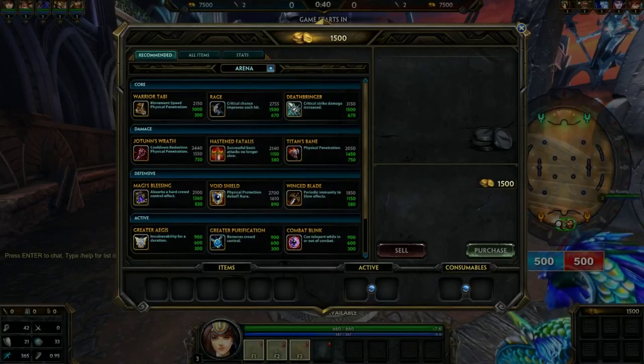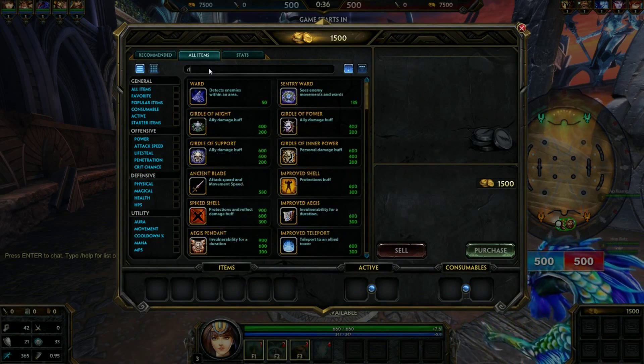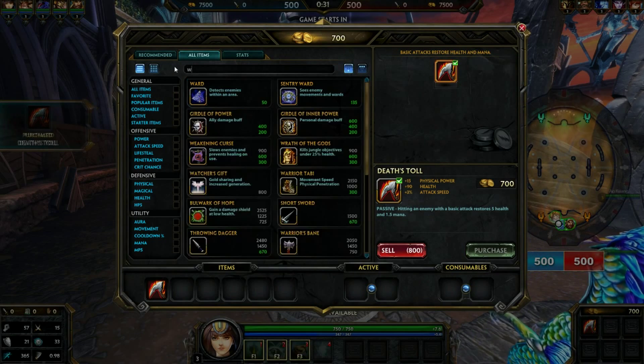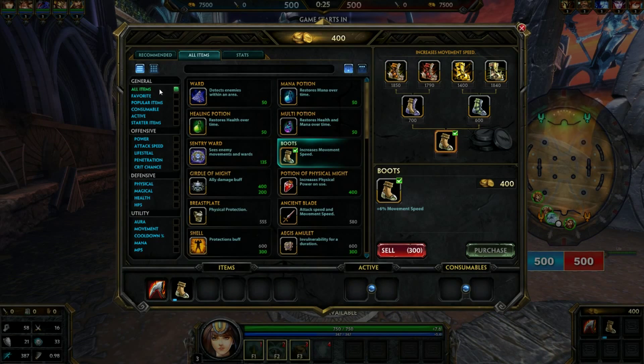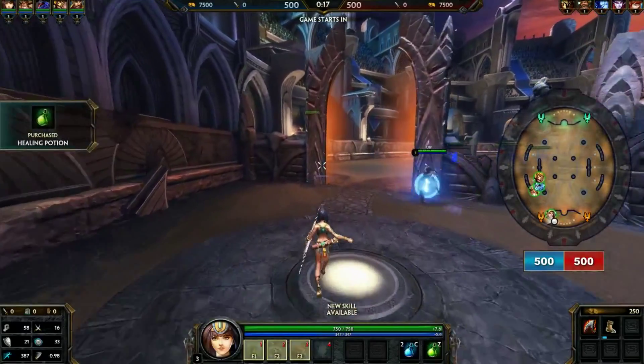Let's start out with items. I personally like to get Death's Toll — it lets you stay in the lane a lot longer right off the bat. So I get Death's Toll and rank one boots. Then I get consumables: two mana pots and a healing pot. I start with one of everything.